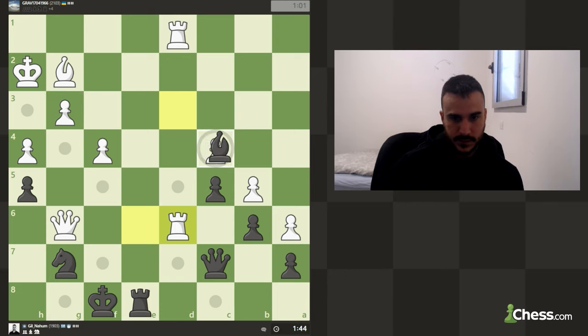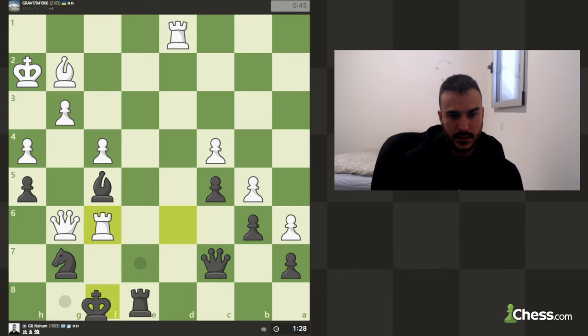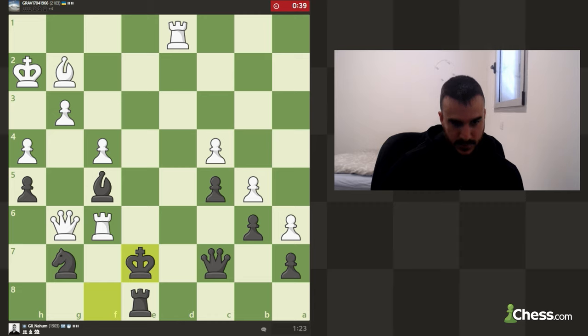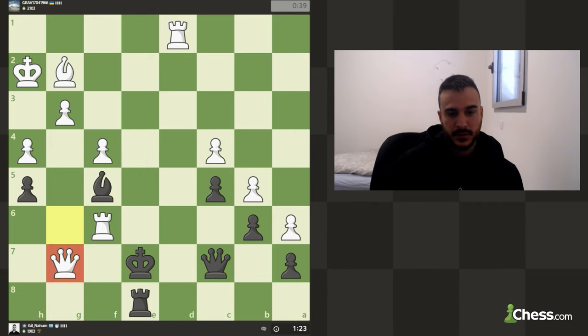It's still not over, but I'm not really happy with my position. Rd7 is really really dangerous. Let's move here with tempo on the queen — we can still fight, we just need to play extremely fast. It doesn't seem like we have a lot of space. We don't want to pin the knight. We are not in a good position. He took the knight with checkmate.